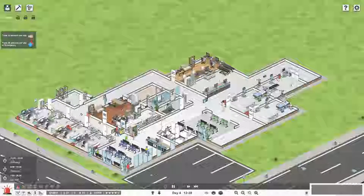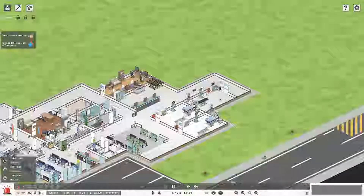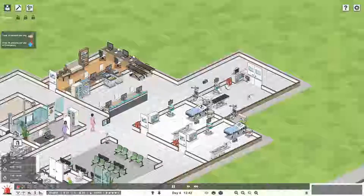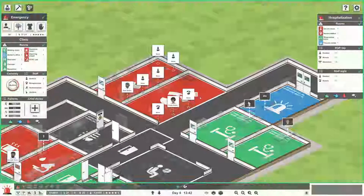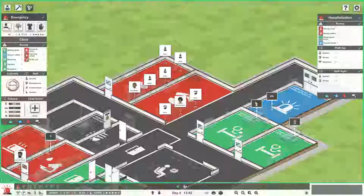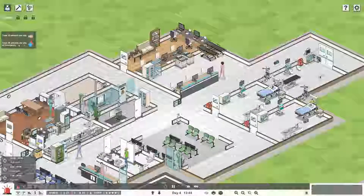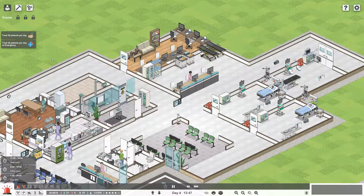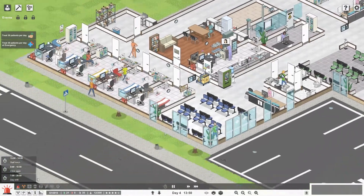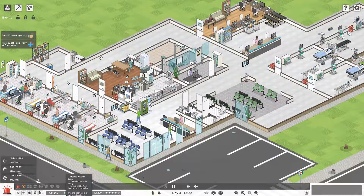Hey guys, Wonder North here, and this is episode four of the let's play series I'm doing for Project Hospital. Last time we made a whole new section to our clinic - it's all for hospitalization, so we have a trauma center, two observation rooms, a nursing station, and an on-call room. We had to build that so we can treat 30 patients per day at the emergency.